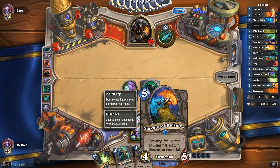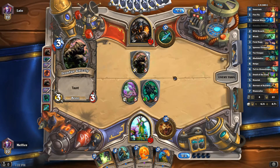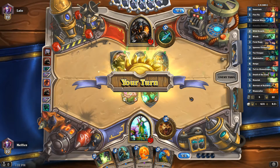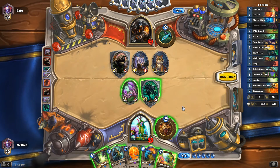Next turn we're probably going to have to play him for Tempo. Swipe would be so nice right now. Rifle of Glow section — not too bad. We're going to have to Hero Power that, and then we'll trade into one of those. We could actually Nourish, but I want to get the Ramp going.